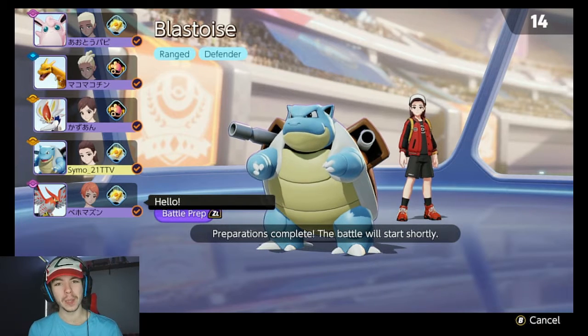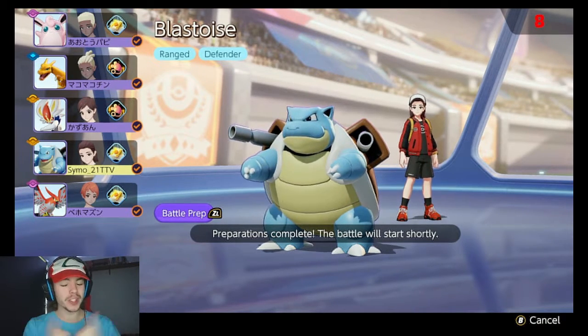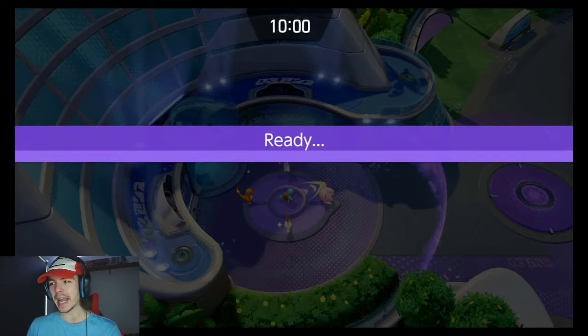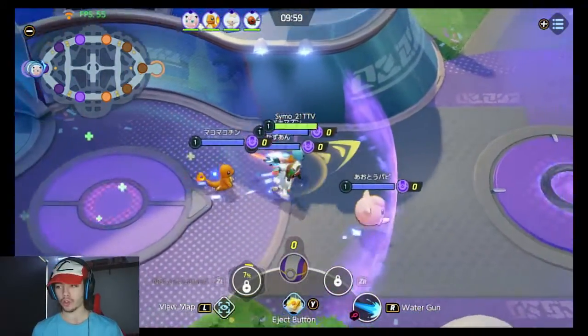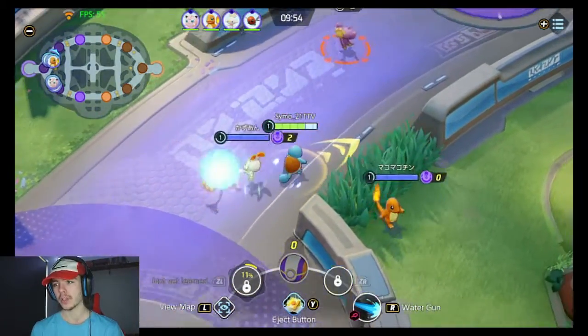If you are enjoying this week of Blastoise content, please leave a subscribe so you don't miss a single episode, and if you are enjoying this video, please drop a like — it really helps me out. First master rank game of the vid and we've got four master ranks and one ultra rank which is the Wigglytuff, but Wigglytuff is super good and super easy anyway, so not too worried about that.